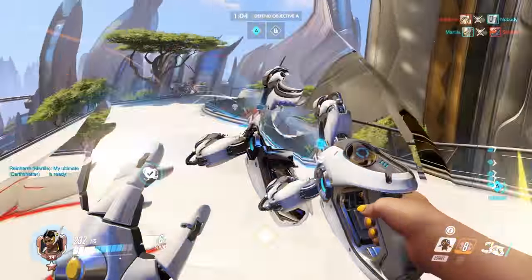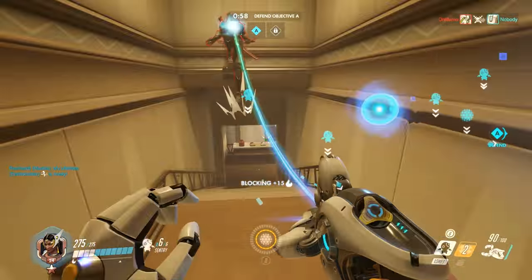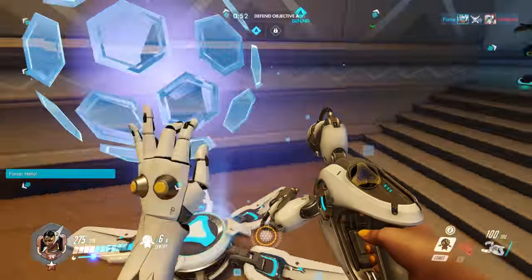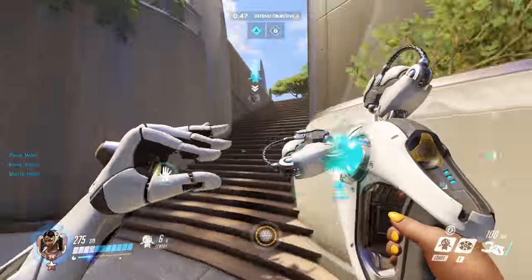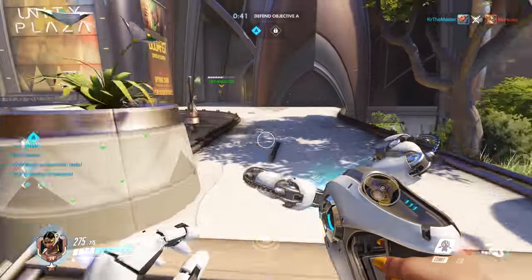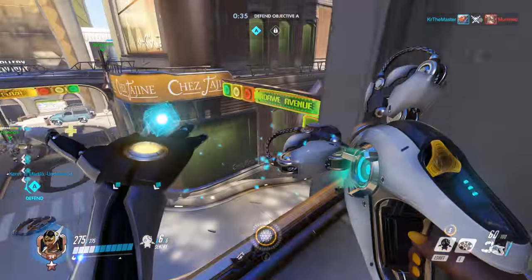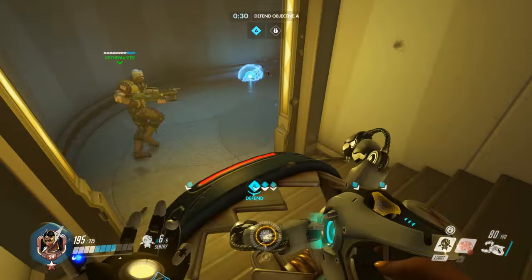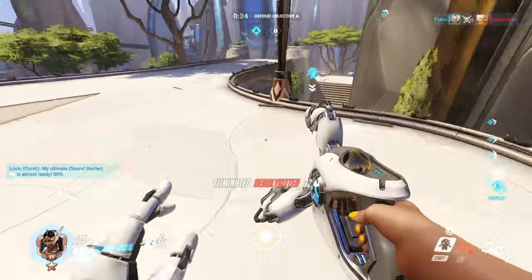All around, Symmetra feels a hell of a lot better. I've used nothing but the Shield Generator so far because it feels so very strong — even in places where the Teleporter might have made sense. With 75 more health for your entire team, instead of dying and running back through the Teleporter, they just stay alive because everyone's tankier. I'm honestly curious whether Shield Generator will just replace the Teleporter for that very reason — what's better: make your team tankier, or let them die and come back through the Teleporter? I tend to lean toward keeping the team alive in the first place.